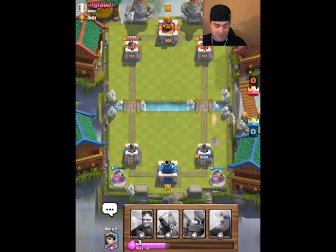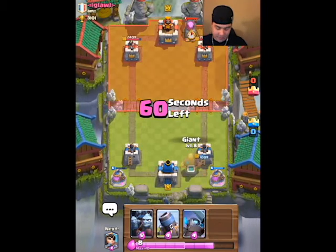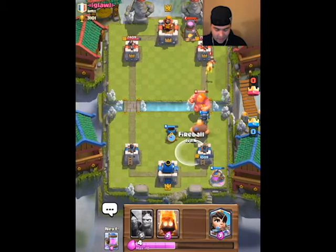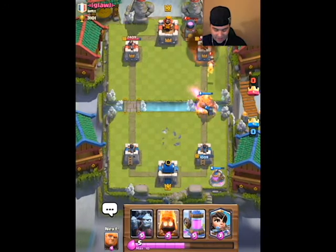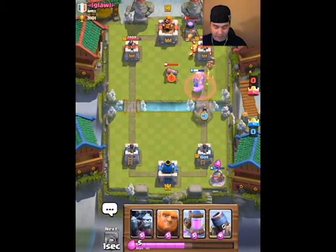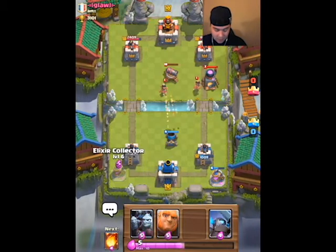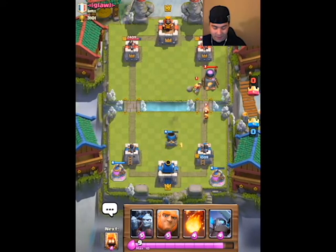I'm going to get another elixir pump down and just sit on all this elixir. This guy is level 10, I'm level 9 — he does have a troop advantage on me. I throw my giant, and there's his royal giant. I throw the mortar out and here comes my mini pekka right behind it. I try to fireball the princess but didn't get it. I get a princess right behind my giant to take out his princess. My mortar takes one swing to that princess and then another, and it kills both princesses.